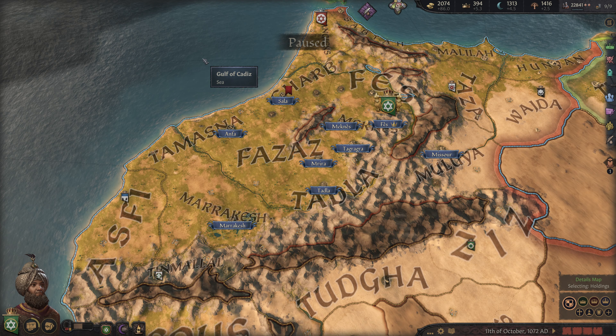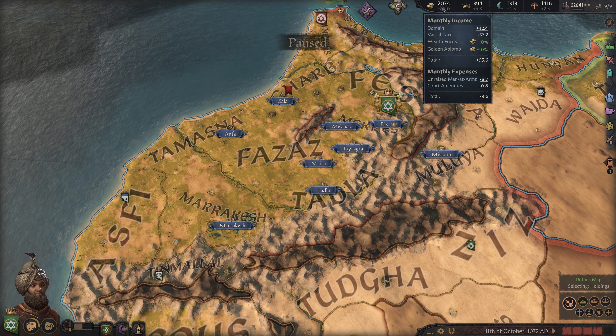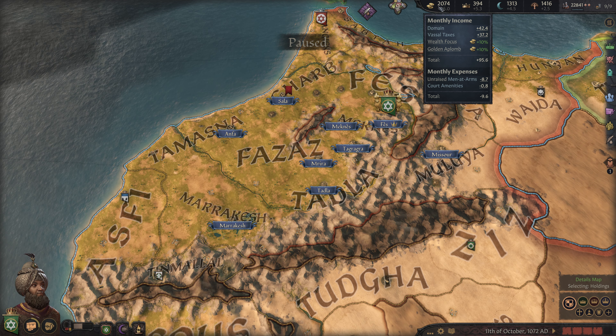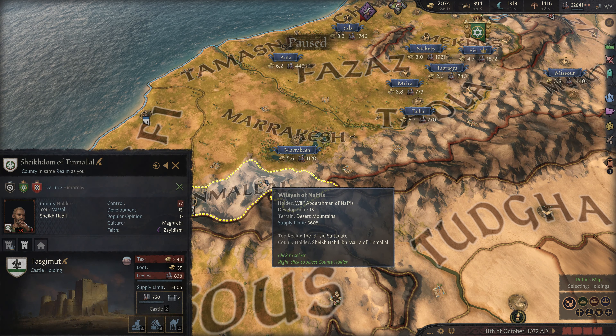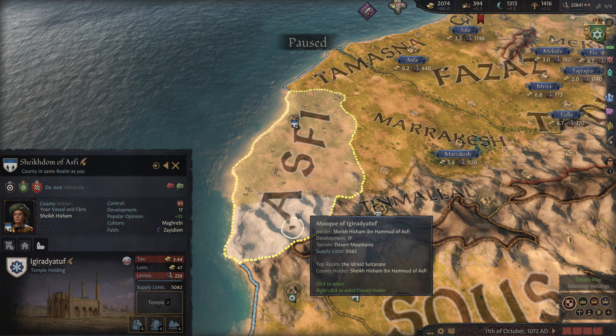Hello everybody, and welcome back to Crusader Kings. At the last five seconds of the last episode, we got a bunch of cash from events, and we're going to need to go around and find places to spend it.